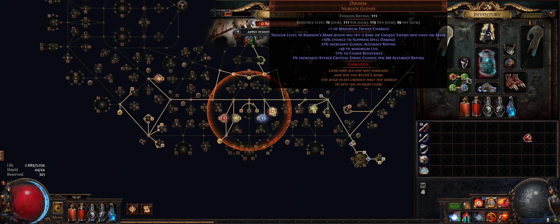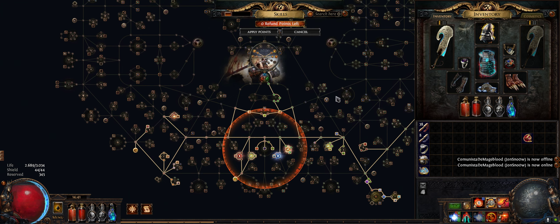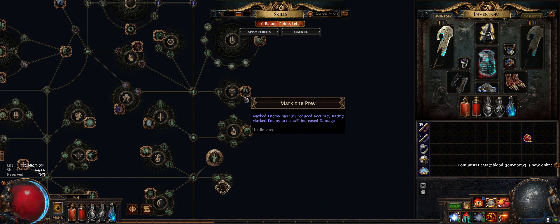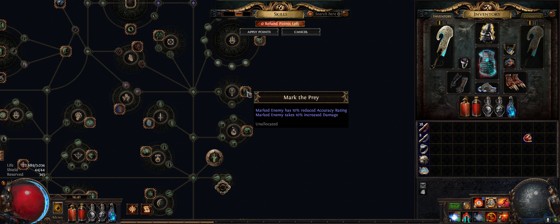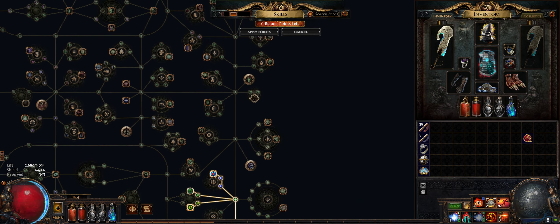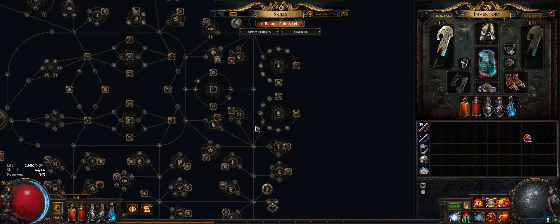I didn't change the Sword. I bought this Oscarm with plus one to maximum Frenzy Charges and the minimum Chaos Resistance Reduction that I could — this one cost me one Divine. I changed the Mark thing. This increases a lot of the damage — it's like 9% more damage if you have this. But I didn't want to put this because it's a huge way to reach this spot to get the plus one to max Frenzy Charges.